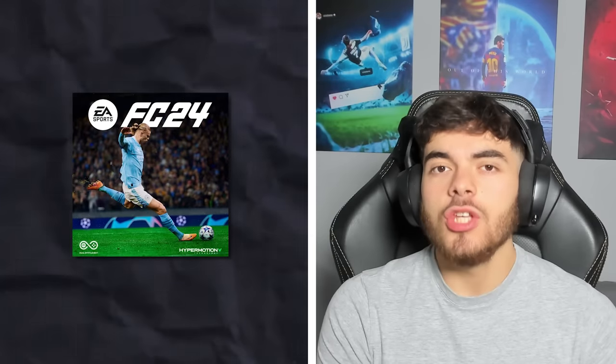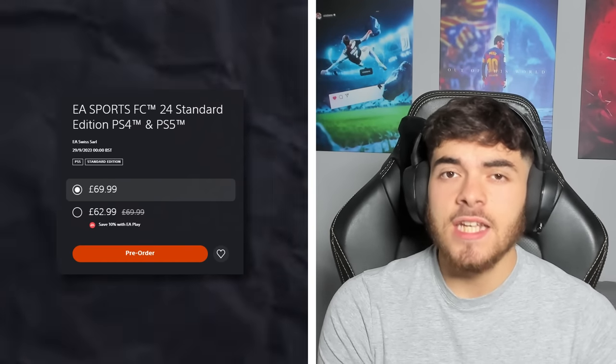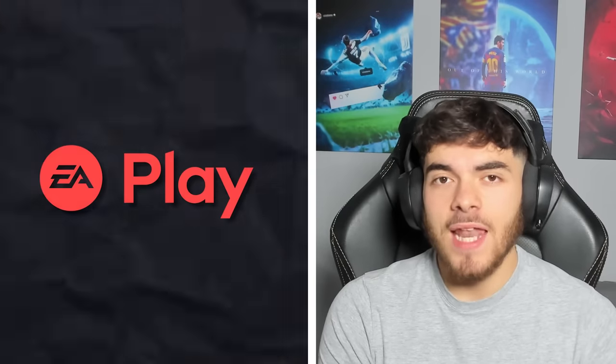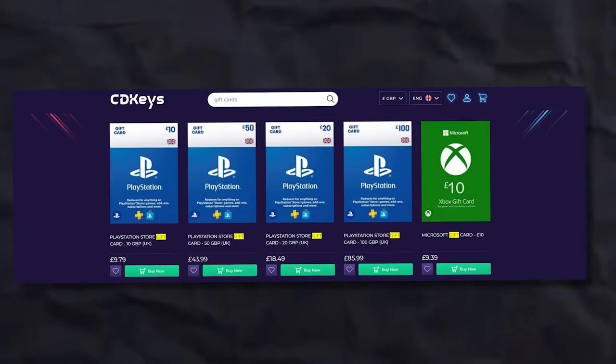Now let's look at how you can save money. On Standard Edition you can save 10% off, which takes the price down from £69.99 to £62.99, and that is using EA Play. EA Play, if you don't already have it, is going to set you back around £3 — but there's still a saving there. Just don't forget to cancel. You can also save even more money by getting gift cards from a website like CD Keys, then redeeming those codes onto your console — PlayStation or Xbox — and using that credit.